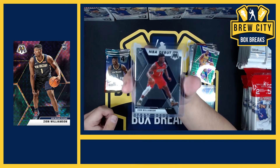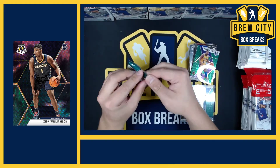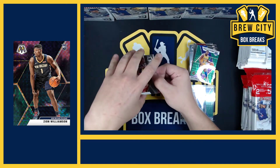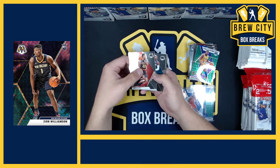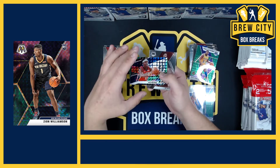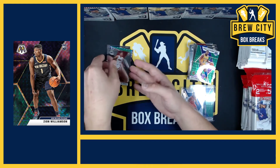So I got a Ja Morant green and a Zion — you guys, this stuff is nuts! I'll do personals of these for you guys as well. I think $55 a blaster — if you guys are already getting stuff shipped to you, it's $52. Davante Graham, John Collins green. Oh I saw the Pelicans logo — Jrue Holiday give-and-go green insert. KZ Okpala.